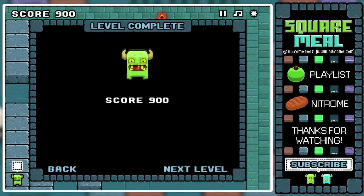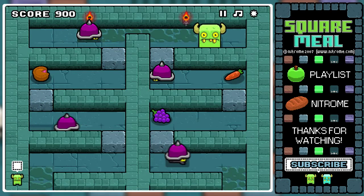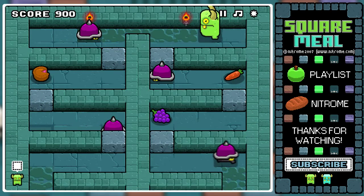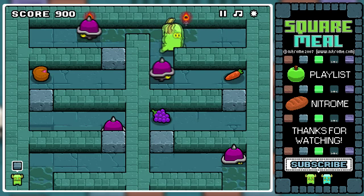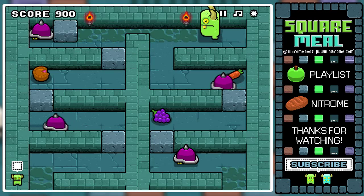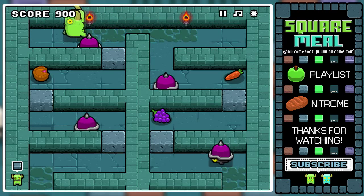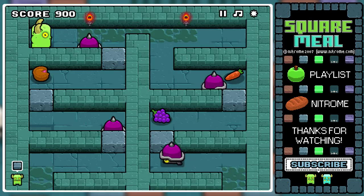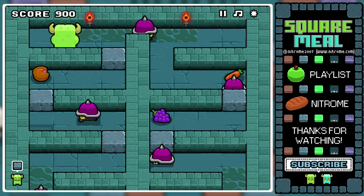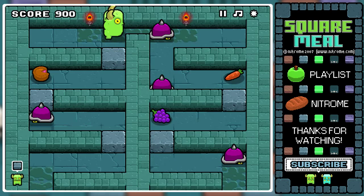Here we're introduced to a new block - this weird oil spill thing. If I can get rid of this guy first - ah, that's good enough. You actually slide on it, and the big problem is that you're unable to use your mouth when you're sliding on it. So be super careful when dealing with those blocks because you might accidentally slide into your enemy. In this case the monsters don't really care - it's a nice relaxing oil massage for them, I suppose.